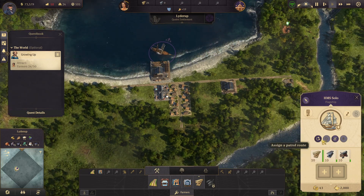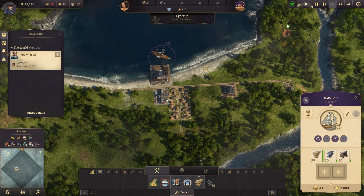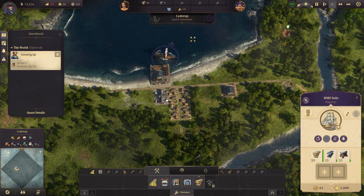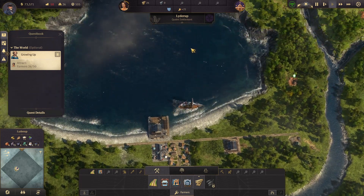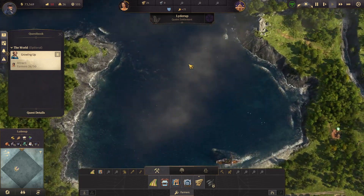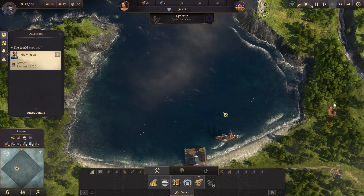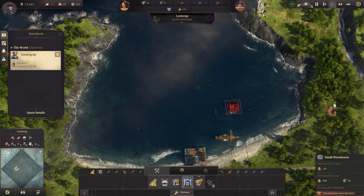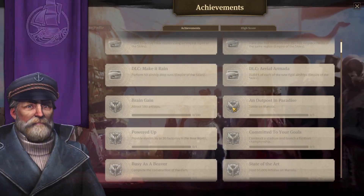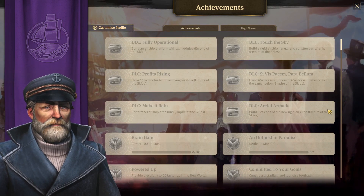Oh! Assign a patrol route. On our way! Whoops. I really need to learn the controls. I keep trying to use WASD to move the screen, and every time I hit W it tries to build a farmhouse — or a small warehouse, rather. Oh, I just hit S just to see what it would do and it opened an achievement menu. That's kind of cool. There's a lot of DLC that I do not have — that's okay.